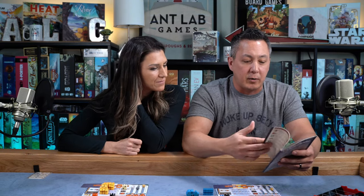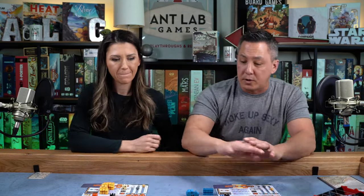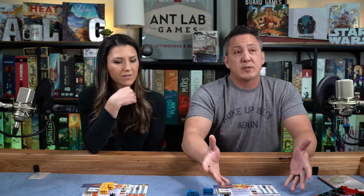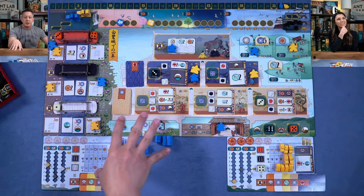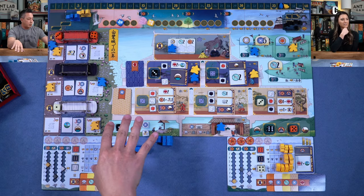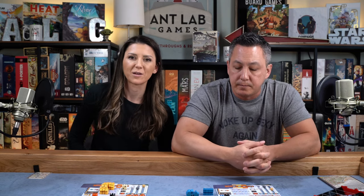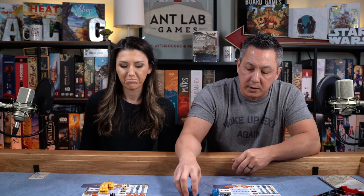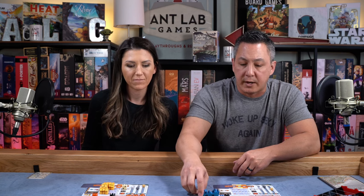It also has a built-in solo variant — the Tokugawa clan's visit solitaire mode — with a whole theme, story, and deck of cards supporting that mode. Impressive that a solo player can play this puzzle in like 40 minutes with a small footprint. The board fits really compactly on camera too — kitchen table size. This one hits on all cylinders. We couldn't recommend it more. If you know what we like and you like what we like, this is one you want to get.